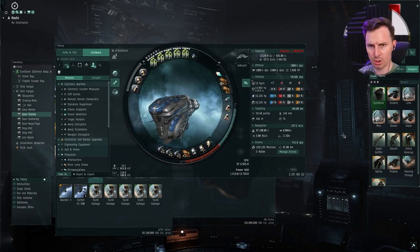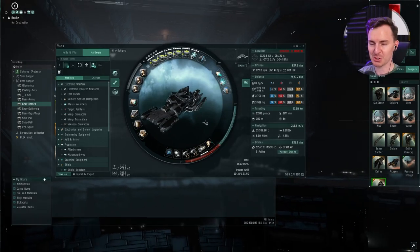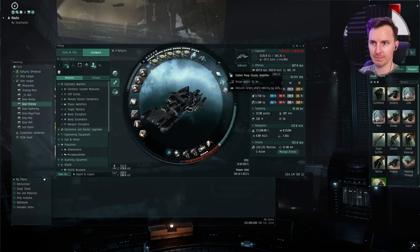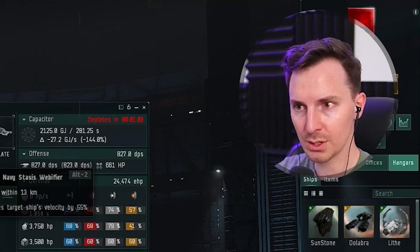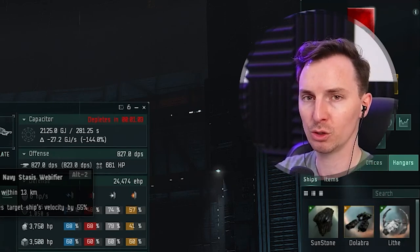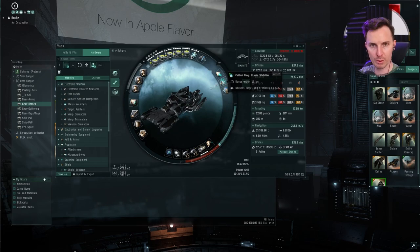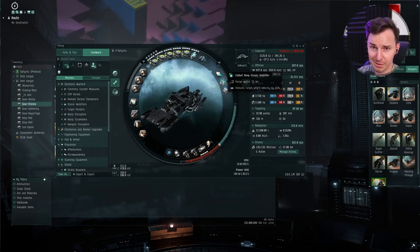Consider a webifier. Just like other damage-dealing methods in EVE, if something's going slower, their signature radius is easier to hit and they're not moving as fast, so tracking speed really gets some crits in there. Consider a webifier depending on what kind of fit you're running to lock down the ship you're shooting at and let the drones go ham. This is typically going to be used on a Vexor or a Proteus if you're going the Gallente route — more of a medium ship that can get on top of a target and stay on it.